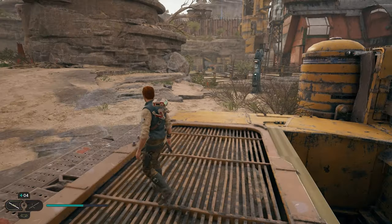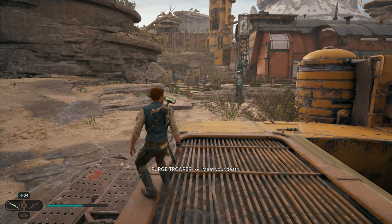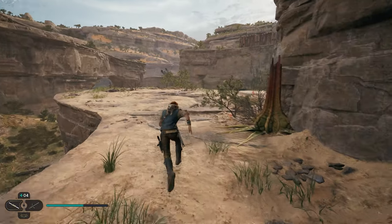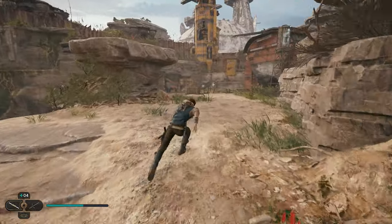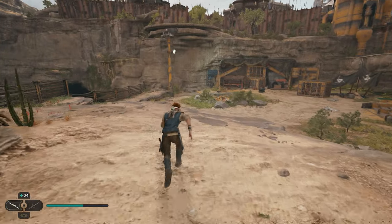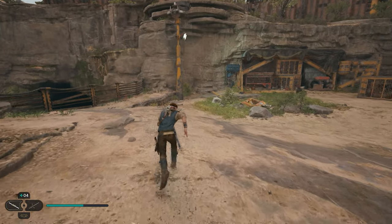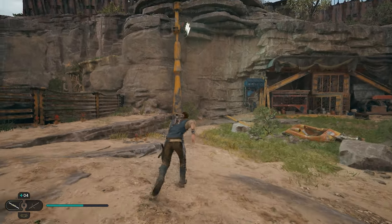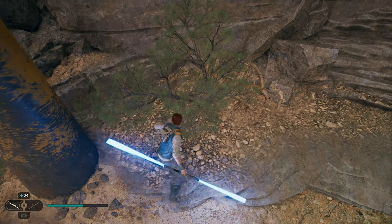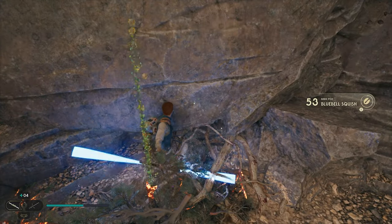Once you make it to the top, we're going to look to our right. You're going to see a barn — we want to work our way over that direction. So we're going to go straight, take a right, and work our way down this hill. When you get down here, you're going to encounter several enemies in the area. But once taking them out, you want to come over here by this giant yellow light pole. Right beside this yellow pole is going to be another seed pod — you can see the green orbs in this bush. Go ahead and take it out and get yourself another seed pod.